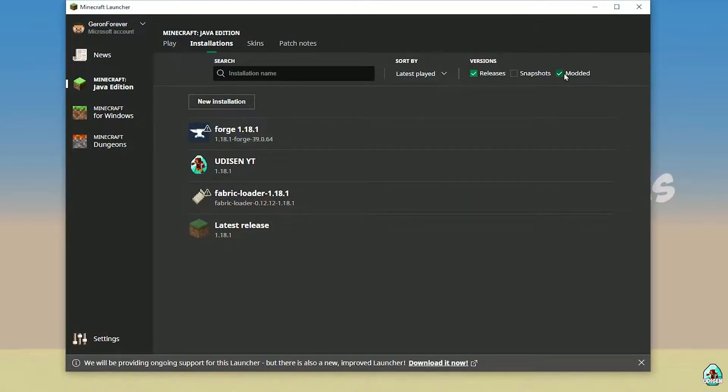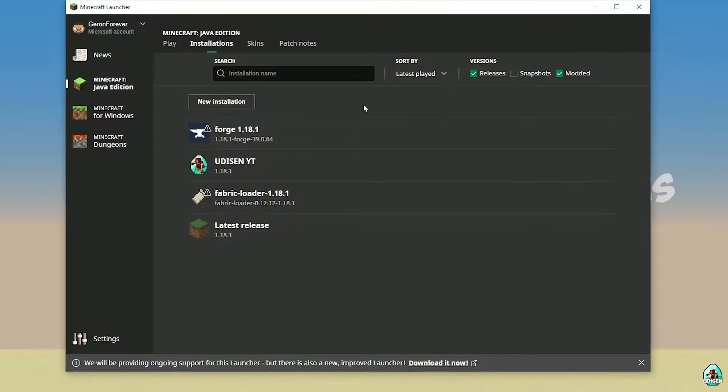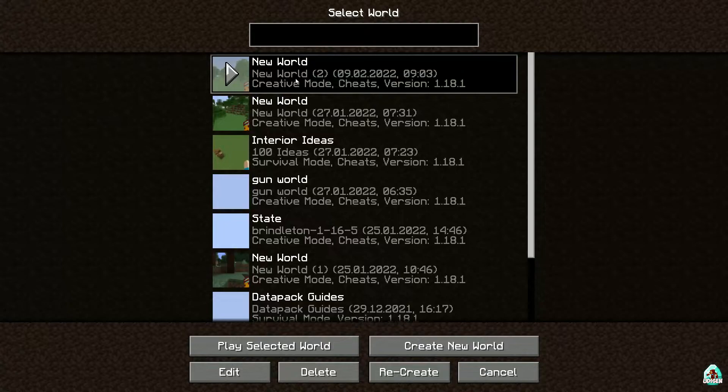Open the Minecraft launcher and go to the installations list. Activate and find Forge, press left mouse button. Double-check what you installed — if you installed Forge for Minecraft 1.18.1 you must see 'Forge 1.18.1' and in the version list 'release 1.18.1 Forge'. Press Save then Play. If installed properly, in the mods list you must see Structurize — perfect, time to test.